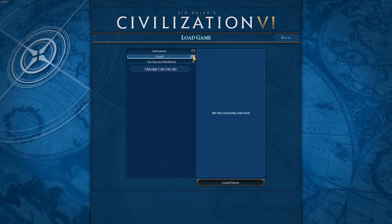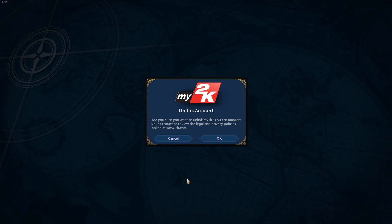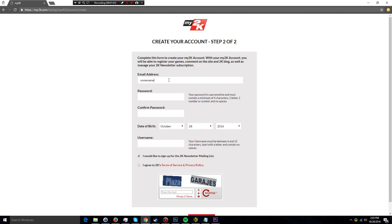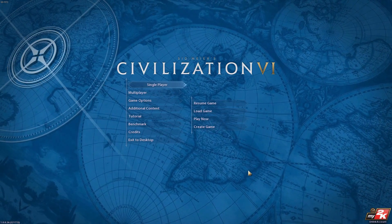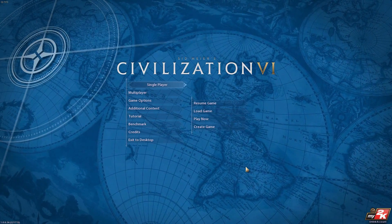For those of you wondering about the signing up process, you can simply go to 2k.com and create an account there. I would definitely recommend creating it through the website as the process is much more straightforward than doing it in the game. Once you've created that account, make sure you write down all the details such as your email address and your password, because you're going to need to enter them manually into the game — 2K has disabled the paste function in the main menu of Civilization VI.